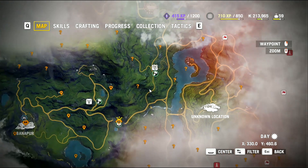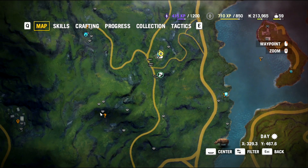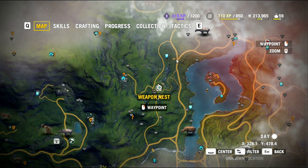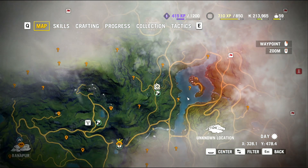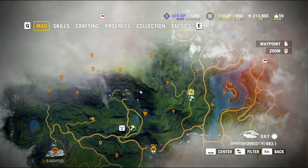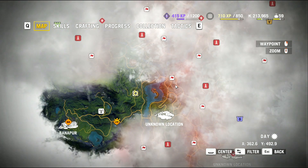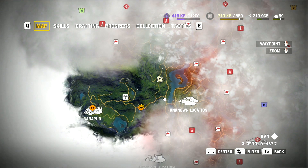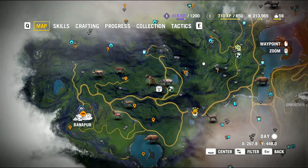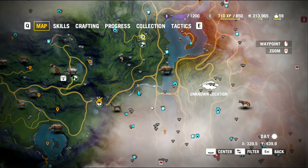Just a couple of different places we haven't been. Got a hostage rescue we could take. We've also gotten pretty close to unlocking this area. The colors here actually do mean something — I don't even remember what it was, maybe we'll get there later. I'm thinking maybe we want to start heading back down here and see what we can get. We have a little extra time before we have to do anything.